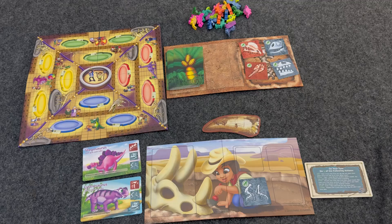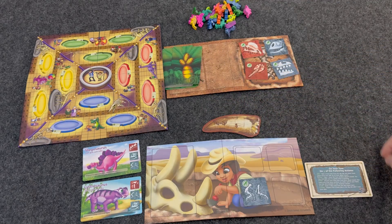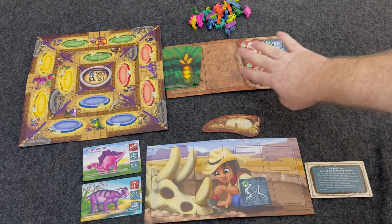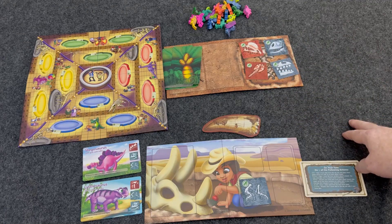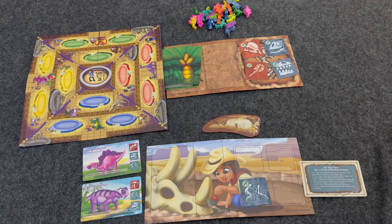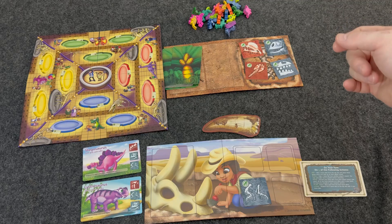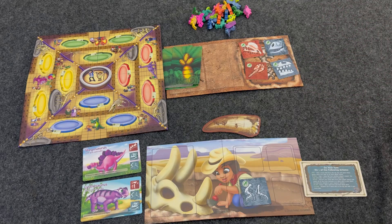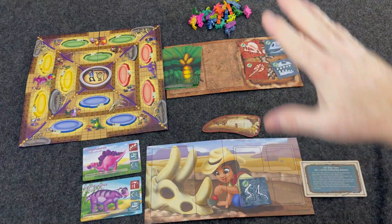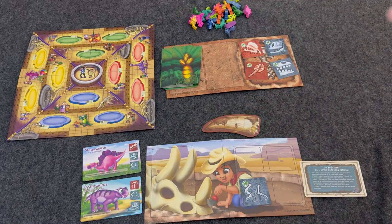The other things you could have done on your turn are plan and clear. Planning simply means you get to draw another dinosaur card. Or you can clear — you remove the four tiles there, set them off to the side, place out four new tiles, and then place the tiles you discarded back into the bag. Once each player has been able to take their first turn, then we get into the regular game.